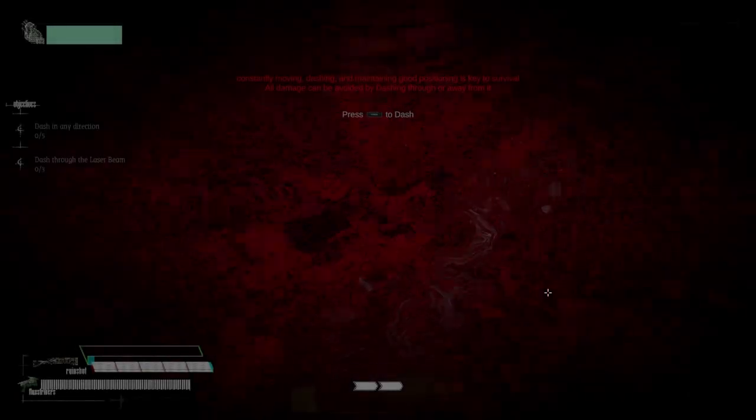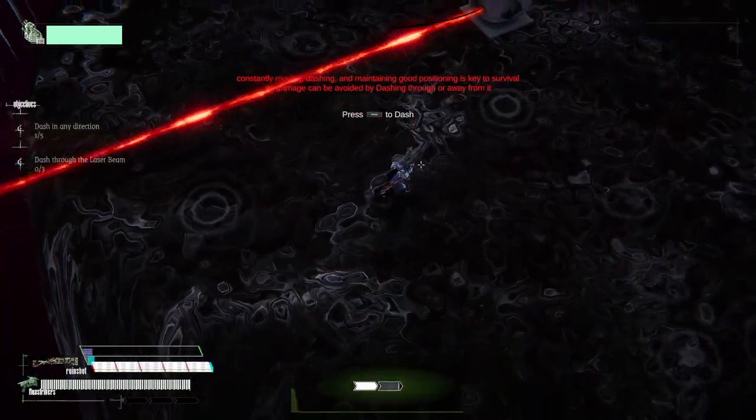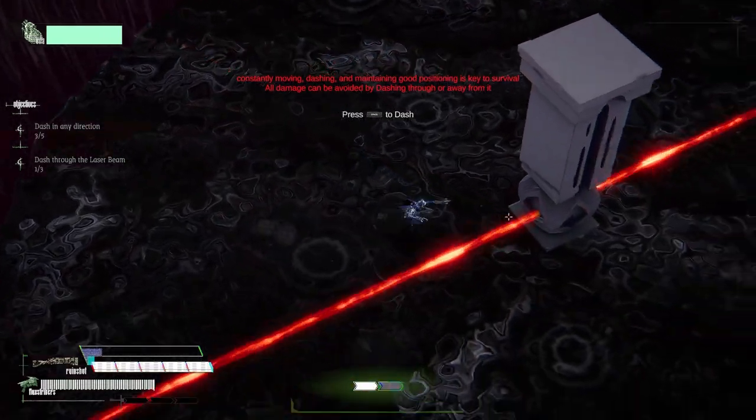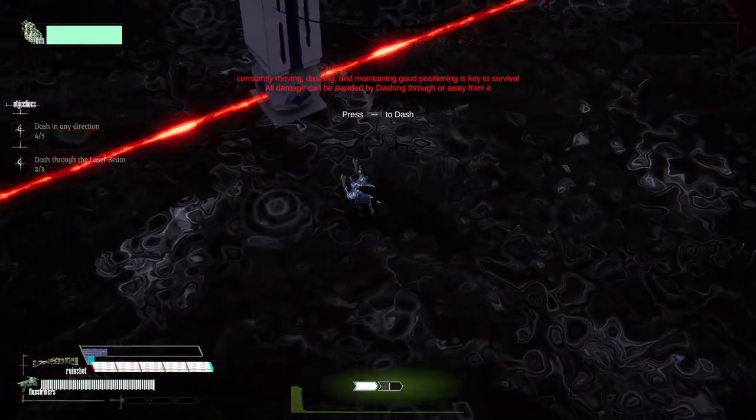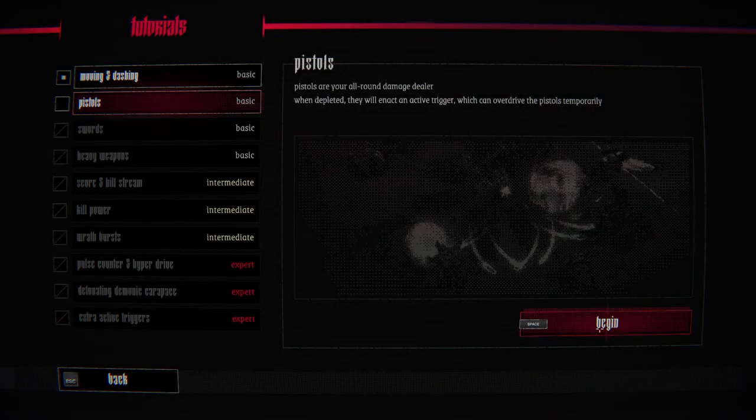From there we'll play a run and see how it is. Constantly moving, dashing, and maintaining good position is key to survival. We can press Space to dash — we are this guy, we are the knight. We have two dashes, and all damage can be avoided by dashing.